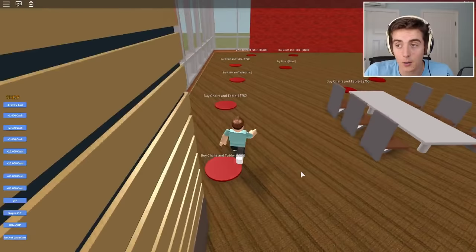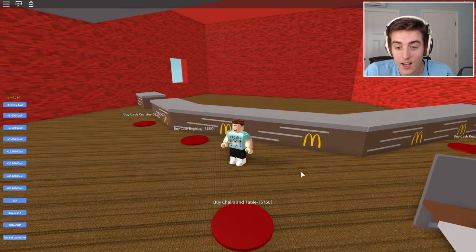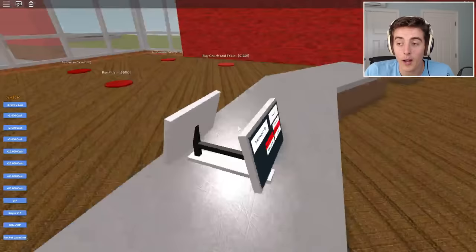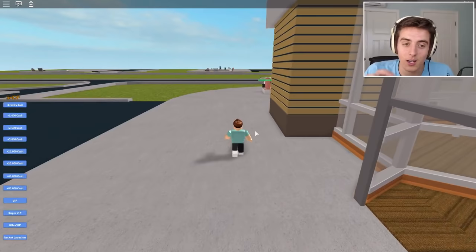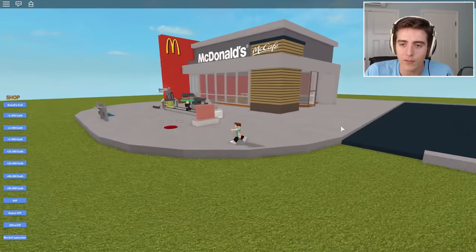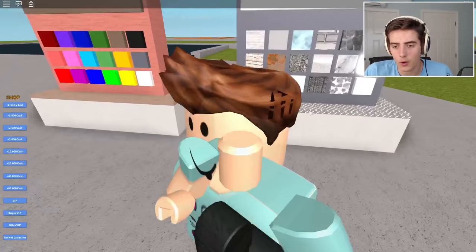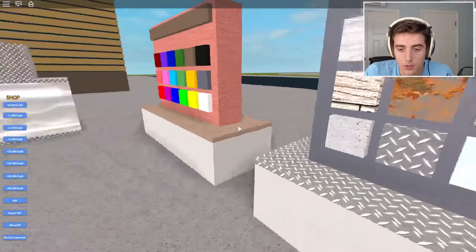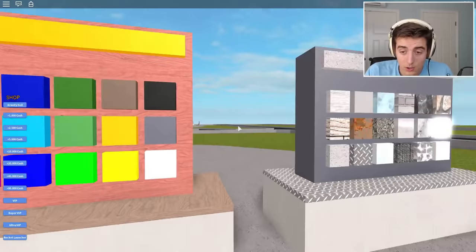We have $5,800 — we can go through here and buy a bunch of stuff. Chairs and tables — we're definitely going to want a bunch of these. Buy the counter, of course. You can get the counter design, then the cash register. Man, you can get everything in here. Can you order food? Buy a cashier. The inside of this Roblox McDonald's is going to look real, real nice. Everyone's leaving — no one's actually trying to make the full McDonald's.